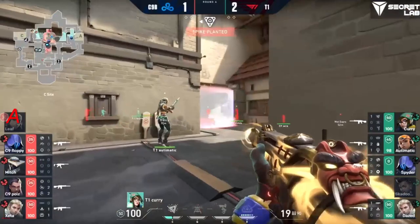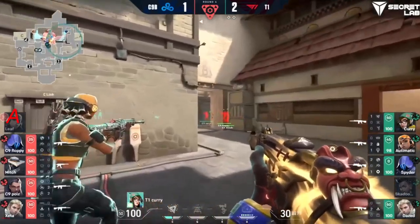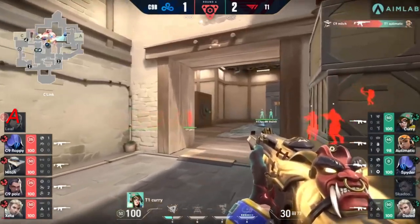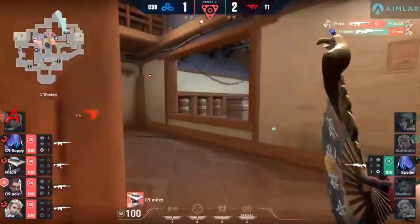That was a little awkward though — that long-range duel. You can see Leaf had that instant regret, like 'ah crap.' There's not really anything you can do from that distance; the shotgun might get you a dink but it's going to be very low damage. Moving in on the retake, you've got Curry coming through with one by his side. Mitch and Poise set up for a one-two punch, Floppy was there with the backup as well.